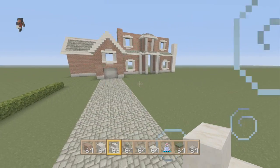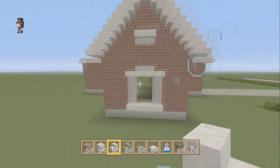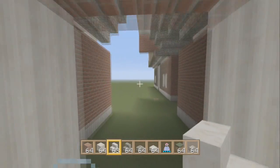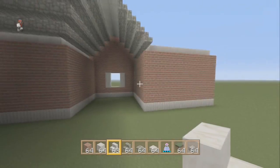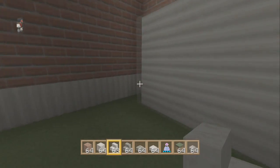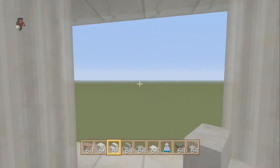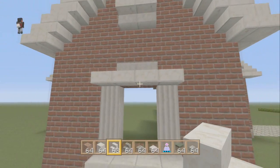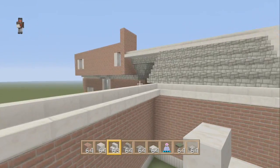If you guys have any suggestions for what could make this look better, feel free to leave them. Right here I definitely need to change this up because it looks off. I'm thinking about the garage area — garages usually have windows you can't see out of, so maybe I could make a smaller window placed higher up. I think that might look interesting.